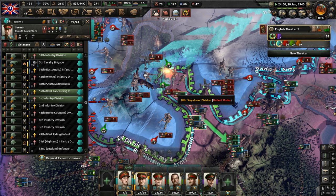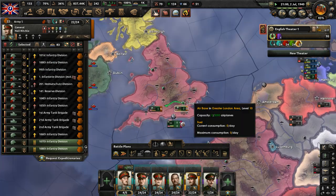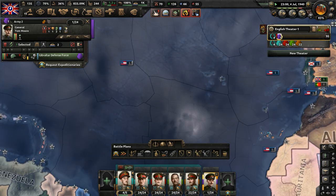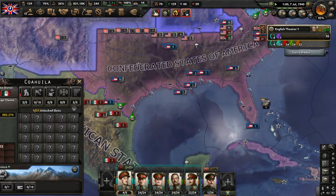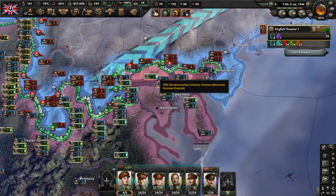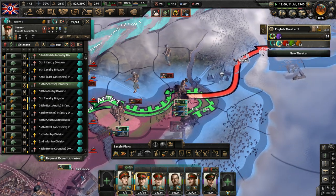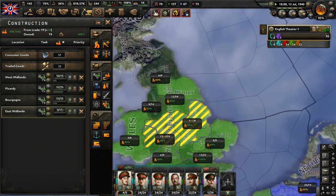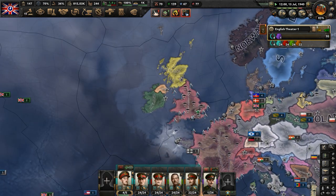There's one American division holding that province — we're going to overwhelm them. More divisions are available — 6th Infantry Division, send them to the 5th English Army. Let's actually take our units away from Gibraltar, because they're not really doing anything. The Gibraltar Defense Force has served its purpose. Let's send them to form a front line against Mexico and help the Confederated States of America hold out against the United Mexican States while we're crushing the United States of America. We've made our way into Pennsylvania.